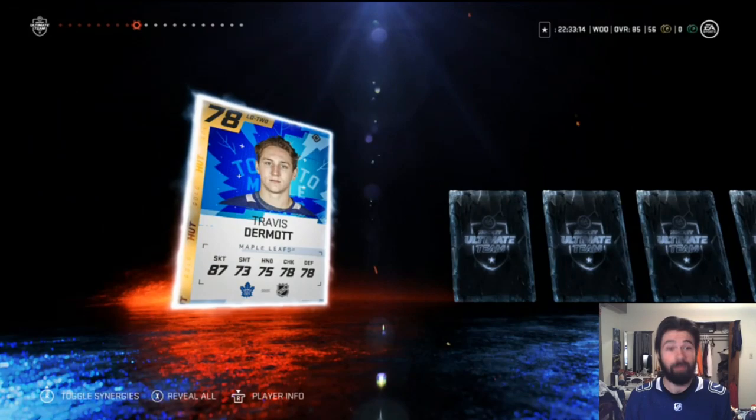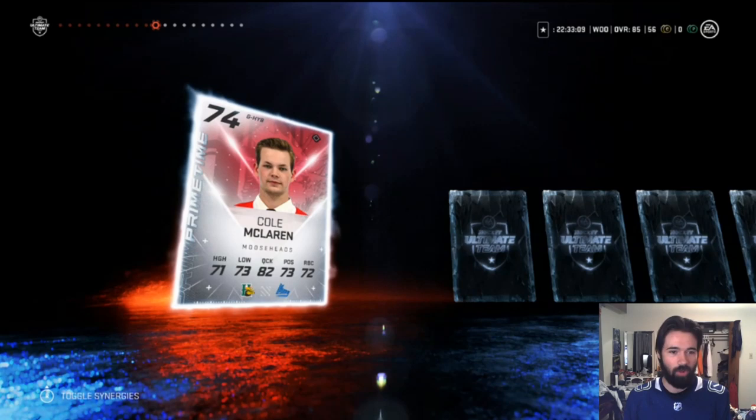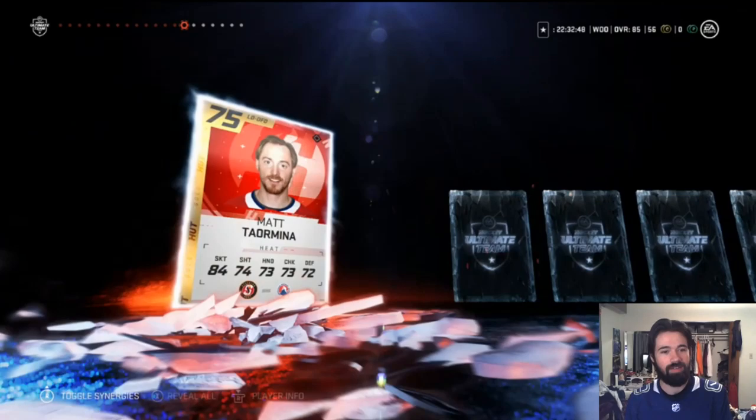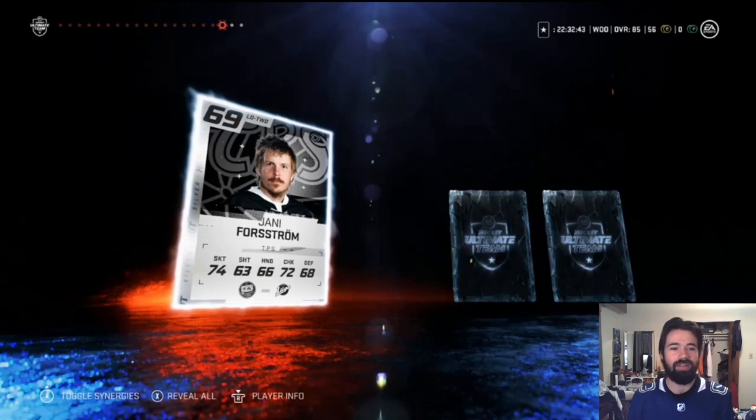Whoa — primetime card! Cole McLaren, hello! What's up? You're a weird primetime card to get, but all right — he's a goalie too. He's only got one synergy for a primetime card. Bronze card, he has one synergy point — really? That's really disappointing. Maybe there's something I'm missing there, but dang. Think you're getting a cool card and that's what it ends up being. Ice Tiger — that's a pretty decent jersey, I like it, it's clean.